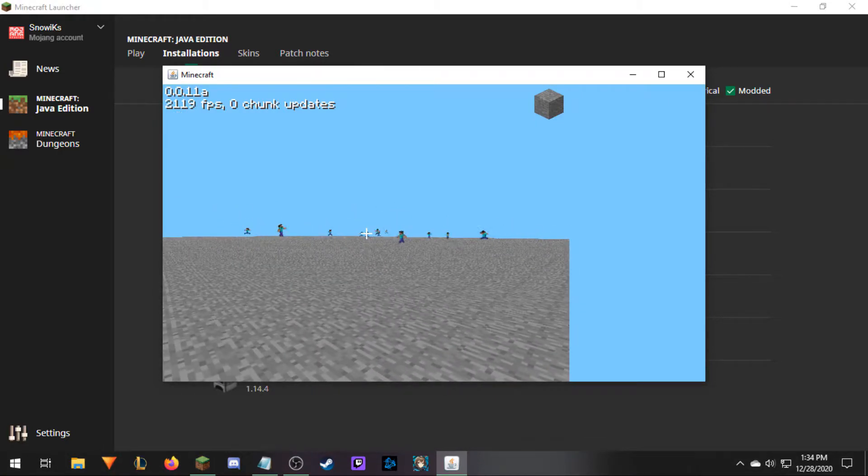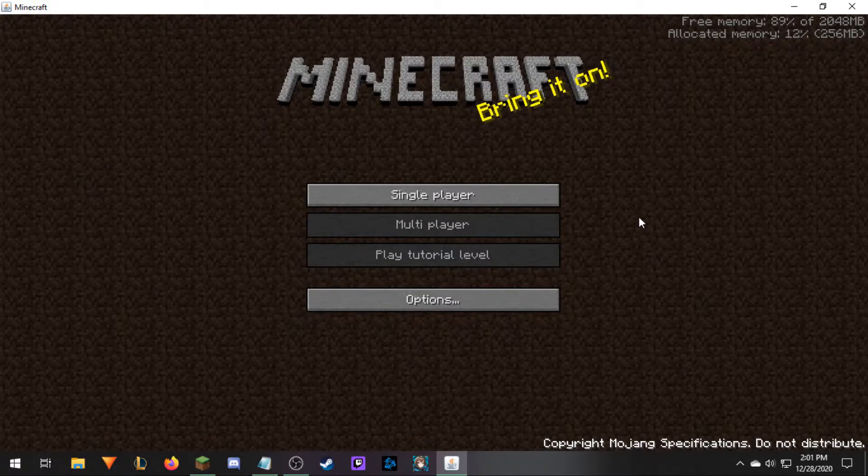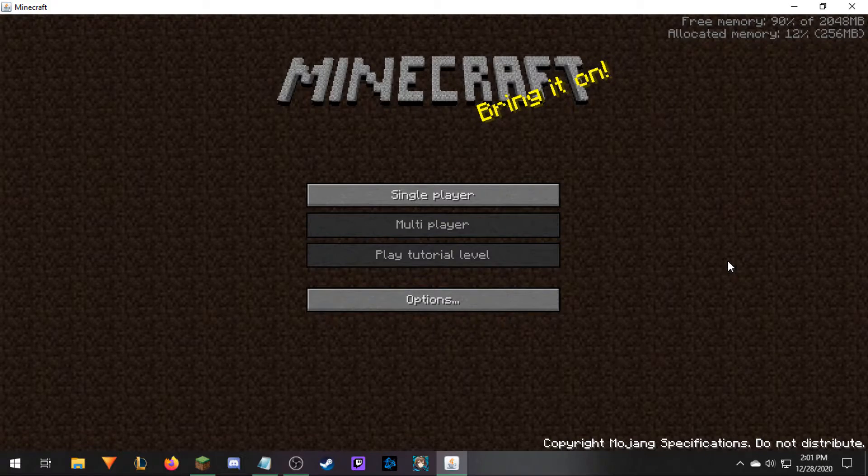Let's hop into the last version for this episode — Indev. We're back, and this time we are in the Infdev version of Minecraft, which is very similar to the Indev version. Indev is technically the next version after classic; however, through the official Minecraft launcher you can't get to the Indev version — it's just classic and then Infdev. There aren't really too many major differences between this and Indev, so I'm basically going to be talking about them in a very similar light and just referring to this as Indev because it's a lot easier to say.